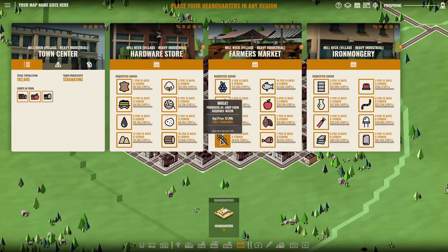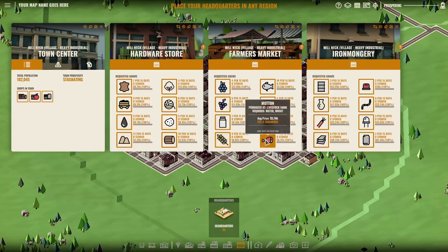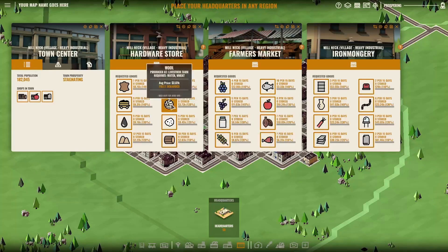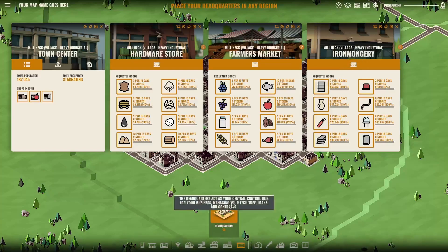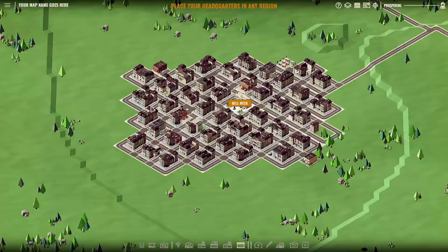Wheat can be done, and then you can actually do mutton because you can do wheat and then sheep, and that gives you mutton and wool. But then I don't have anything to do with the wool because I don't have a clothing store. So that's what I'm kind of looking for — the synergy between things. I have not done an iron mongery as a starting point before; that would actually be something else. So we're going to cut away to a different saved game and go through another map.